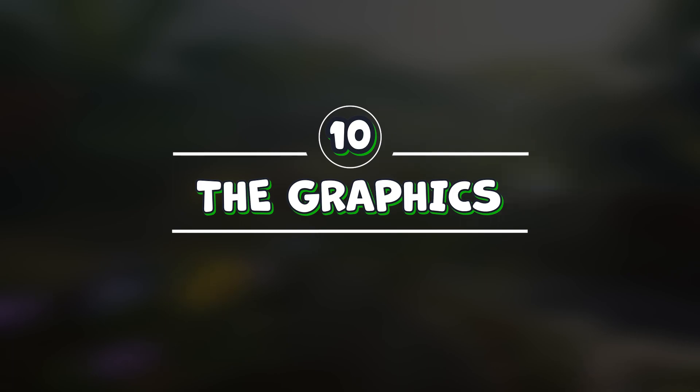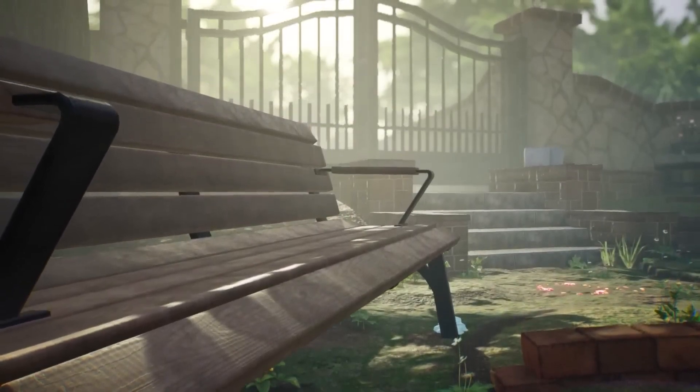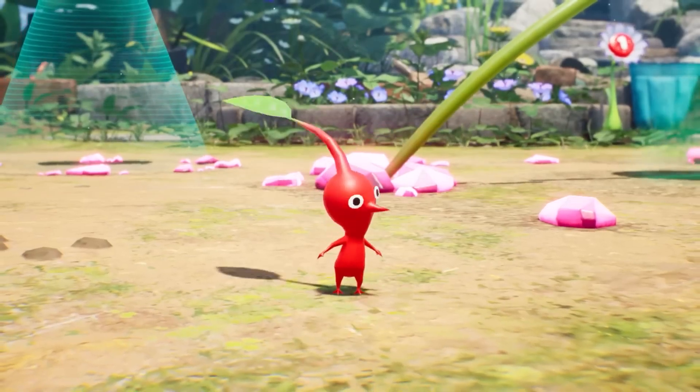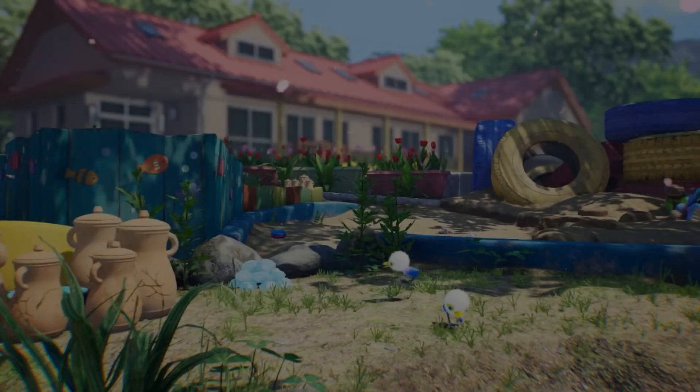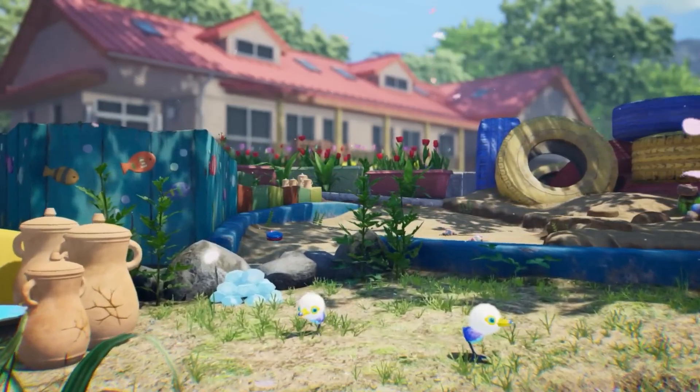Number 10: The graphics. Pikmin 4 looks stunning on the Nintendo Switch. The environments are colorful, detailed, and full of life. The Pikmin themselves are adorable and expressive, and the enemies are menacing and varied. The game runs smoothly and has a charming art style that fits the whimsical tone of the series.